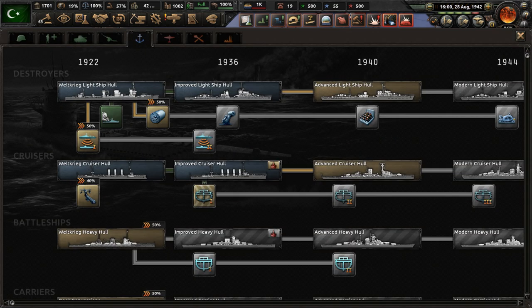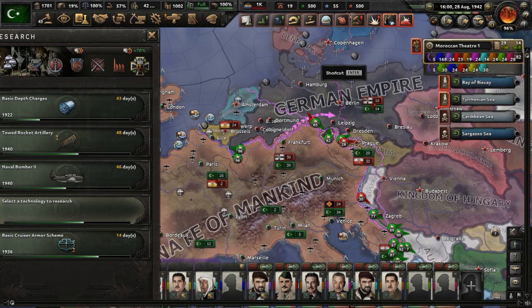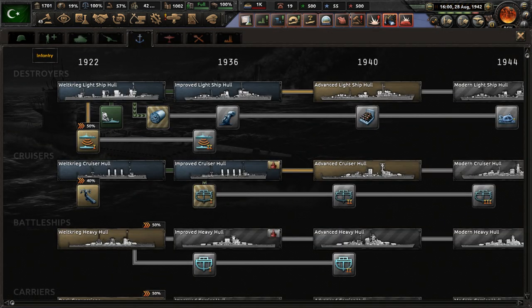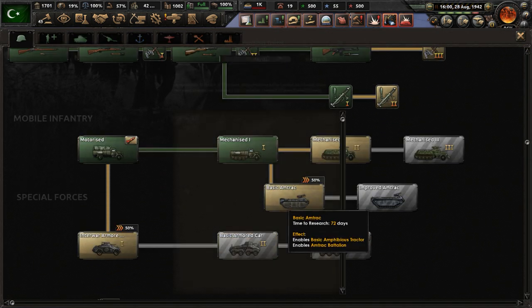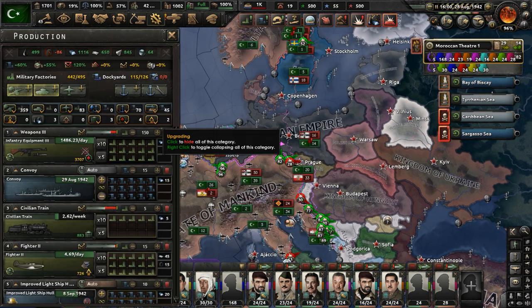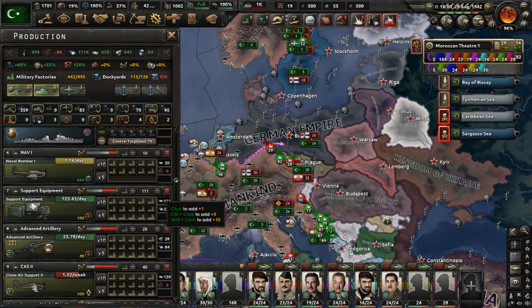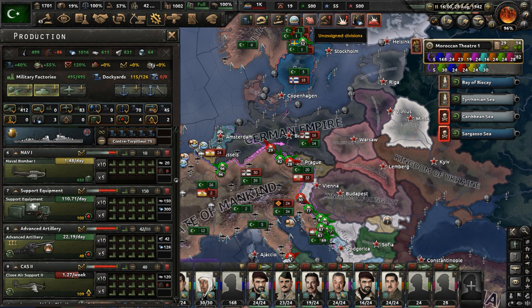Let's now go to our research slots — we have a couple available. Do basic depth charges. I'm honestly just doing stuff I feel like doing because it doesn't really matter at this point; we're just going to conquer the world eventually. We have some more military factories — put 10 on support equipment and 10 on artillery.